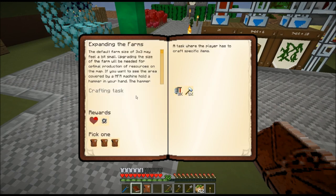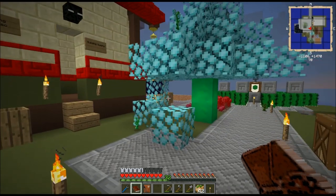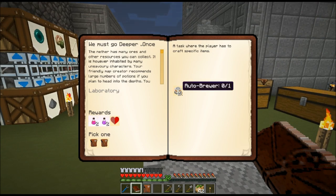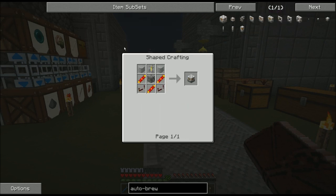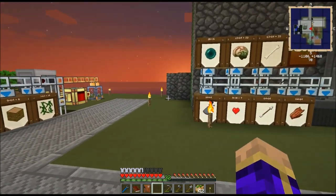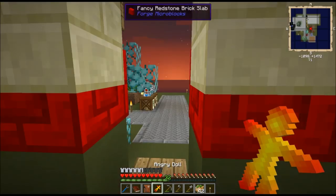What are our next options? We have Expanding the Farm, which can be done by crafting a precision sledgehammer and a tin upgrade. Upgrades for Mine Factory Reloaded allow harvesters, planters, and other machines to work on a larger area. And 'We Must Go Deeper' requires crafting an auto brewer — for that I need a brewing stand, and for a brewing stand I need a blaze rod. There's no real way to craft a blaze rod, so you've got two options: invade the nether, which is terrifying in this pack, or use the fiery angry doll you got from an earlier quest reward.